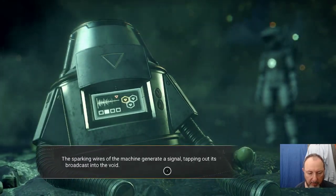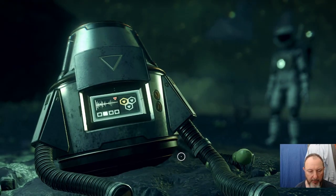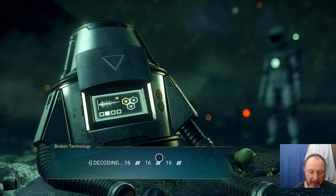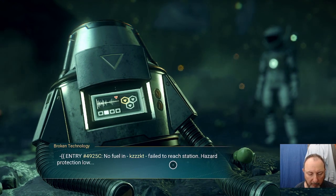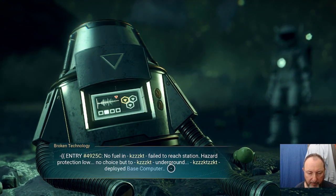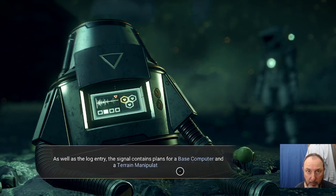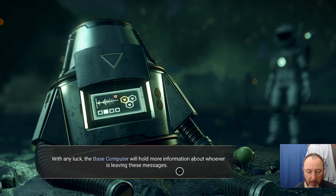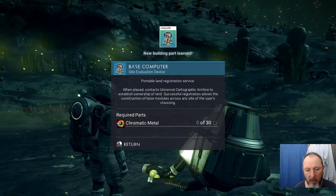Remember the life support gel will give me 100% on the life support. Decipher signal. The number 16 is thematic in the game — for one thing there are 16 glyphs, which you'll see later. It wants a base computer; it'll give you blueprints for a base computer and a terrain manipulator, which you need. You need to do these quests at the beginning of the game.